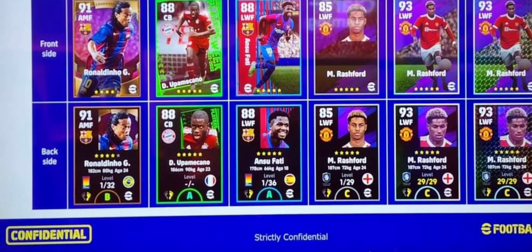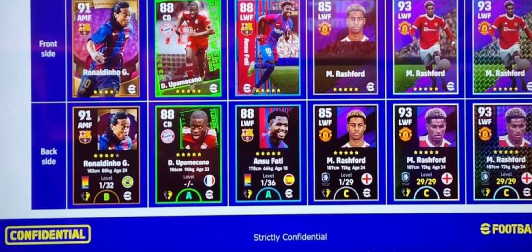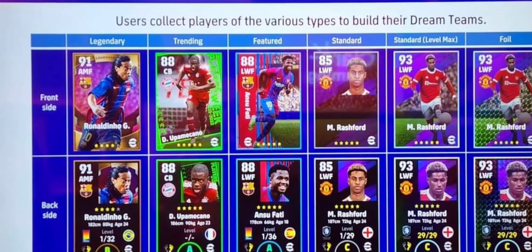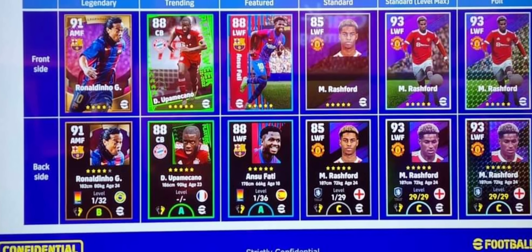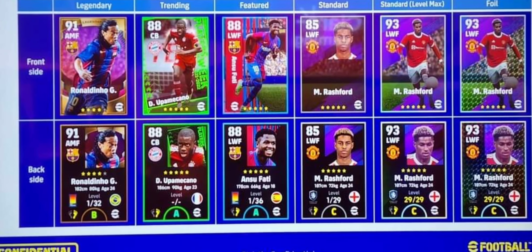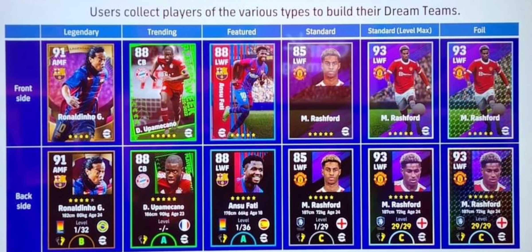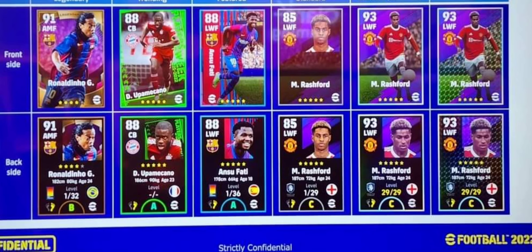There will be a front side card and a back side card, and back side cards will have a different design. Look at Ronaldinho's Legendary card — the front side design is one thing and the back side design is something else. The same applies to Trending, Featured, Standard, Standard Level Max, and Foil cards as well.